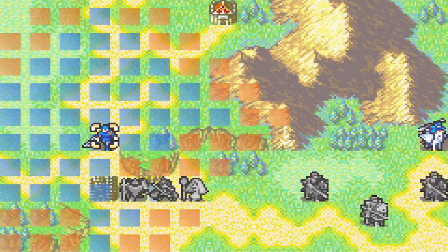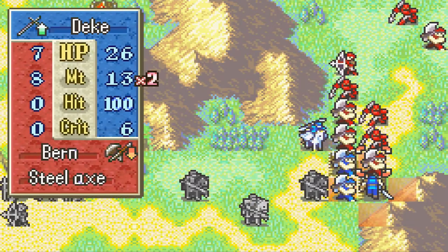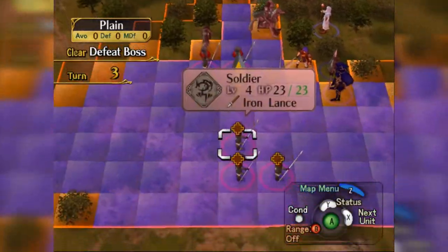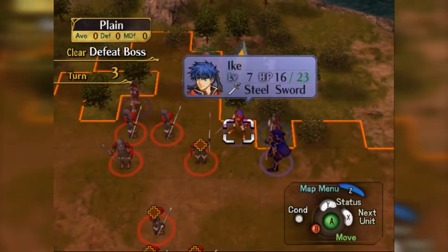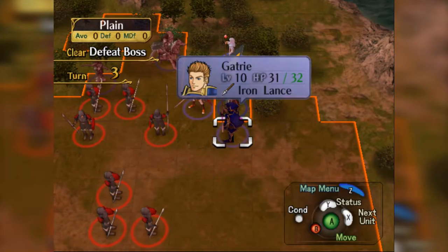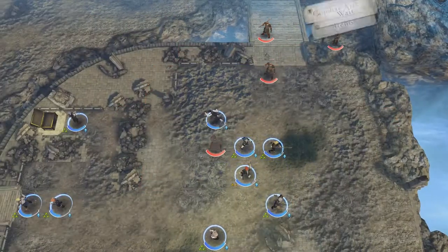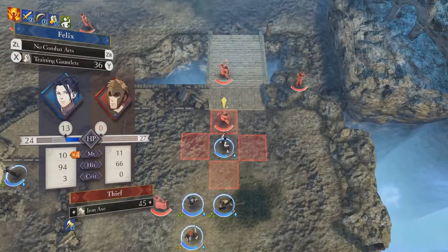In the early levels of most Fire Emblem games, you're actively engaged with enemies that can be anywhere from the same number as the player units to almost double that. This forced players to balance offense and defense. You gotta make clean kills to conserve your HP, while also trying to protect the fragile units — which, by the way, is one of the funnest parts of the franchise. Here, the enemies are so few and far between that a third of the students just don't have anything to do. Which is dumb.